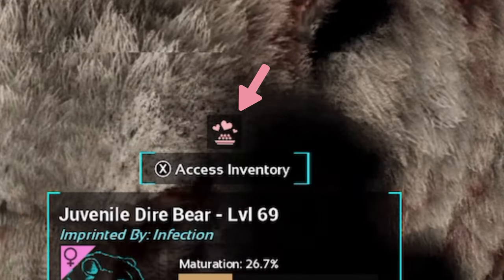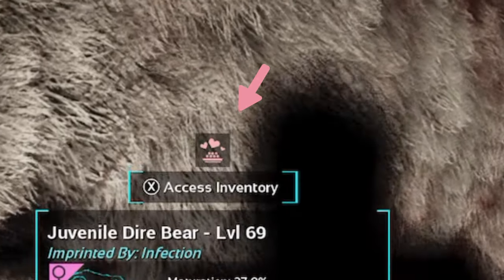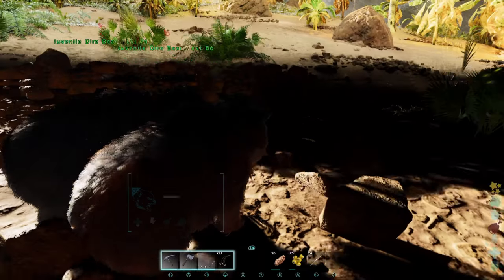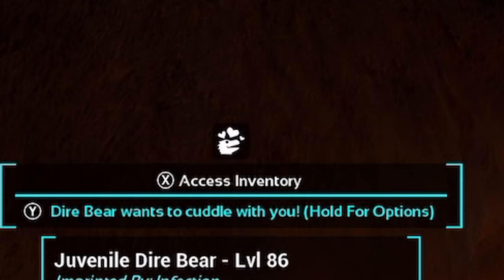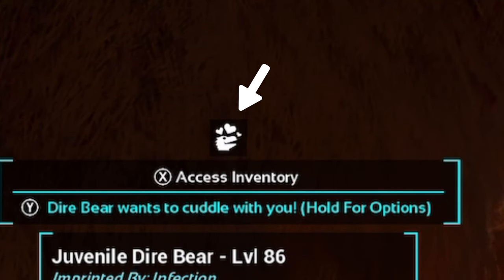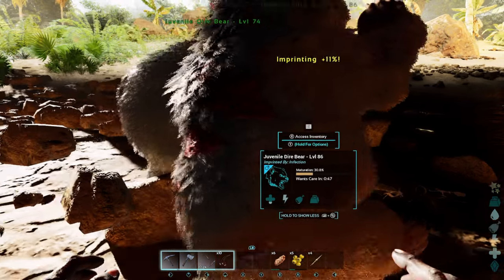The emblem I'm looking at is the pink little boxed emblem right above 'access inventory.' The one with the food and hearts above it means it wants to be fed kibble or its specific food item. The one with hearts and the raptor head or skull means it just wants to be cuddled — cuddle is really easy, you just press Y and you're done.